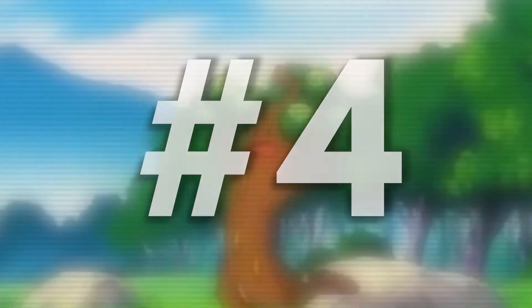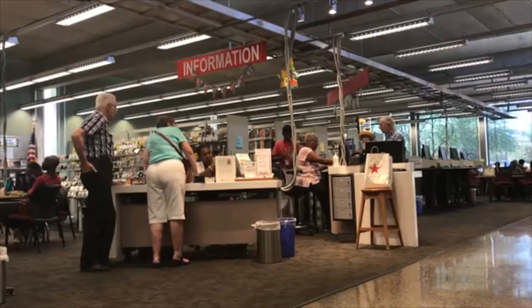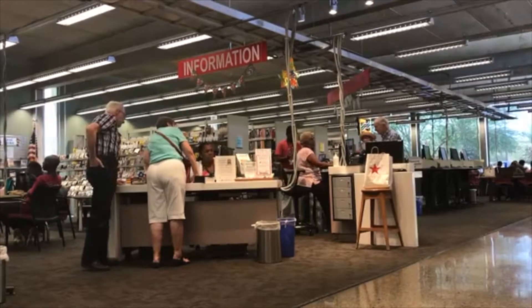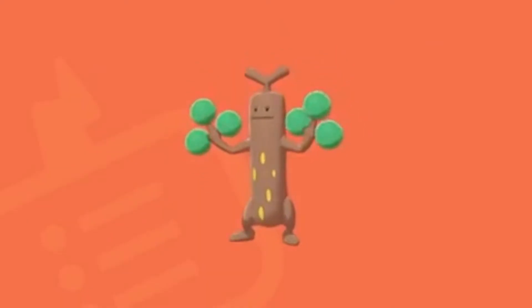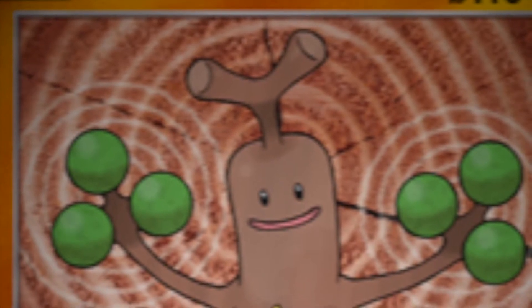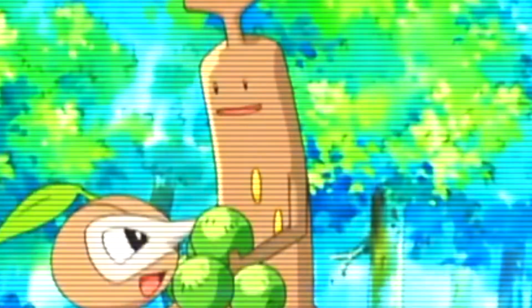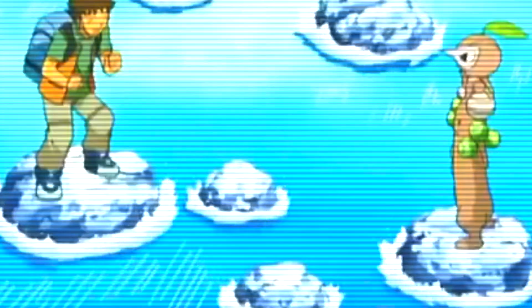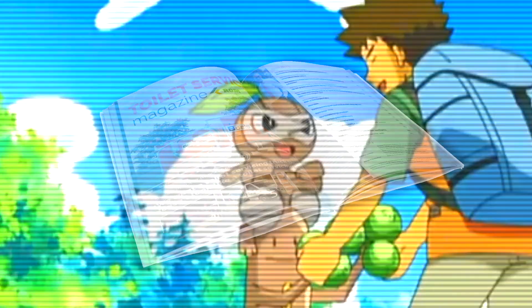Number 4. Apparently, in the series canon, Sudowoodo is considered a popular Pokémon to keep as a pet. It's valued in particular by the elderly, with some even going so far as to collect them. The traits that elderly collectors look for in Sudowoodos are the lengths and angles of their arms, and even the size of the green leaf-like orbs on their body. In fact, some collectors even have a canonically recognized Sudowoodo collecting magazine — that's actually kind of awesome.